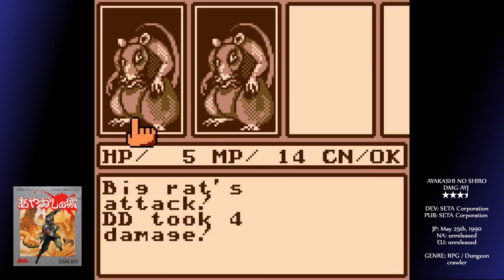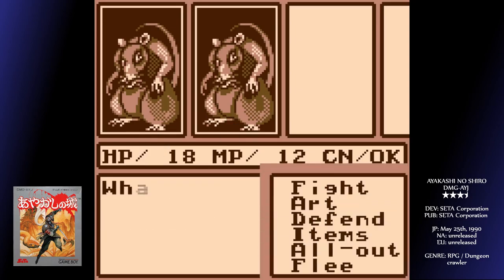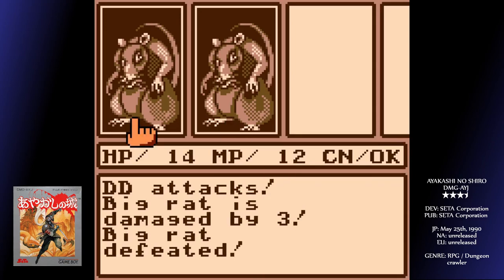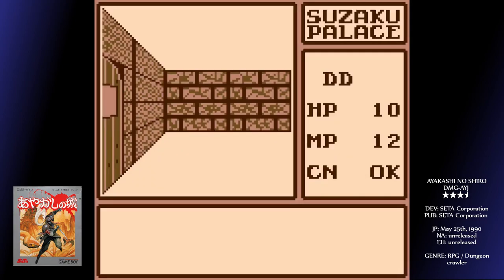There are five castles to crawl through, each named for a legendary beast of Japanese mythology. Each one features one or more floors of approximately 20 by 20 tiles each, starting easy but getting more complex. The aim in each stage is to collect the five pieces of the demon blade, needed to defeat Doman.